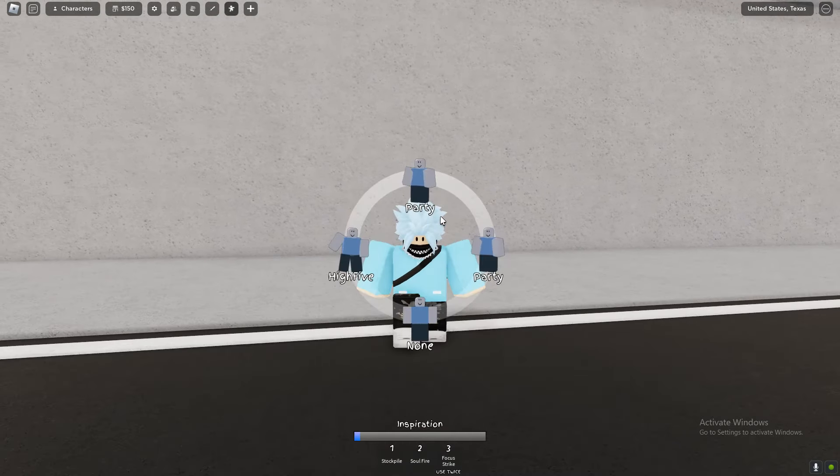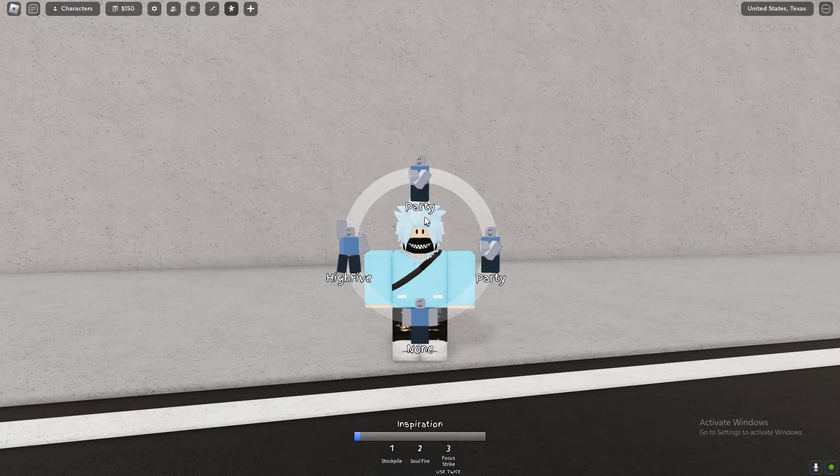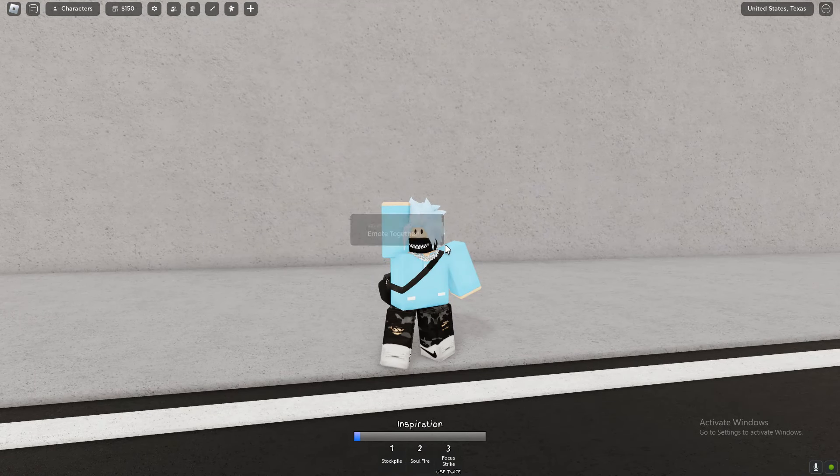So to use emotes, press B on your keyboard to open up the emote menu. Then just select an emote that you want, and you should be able to emote.